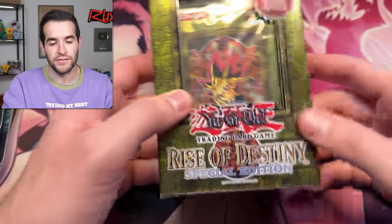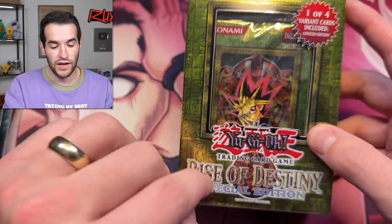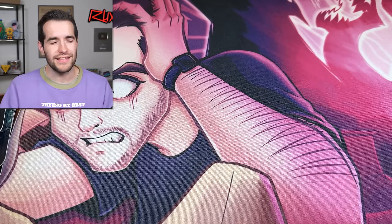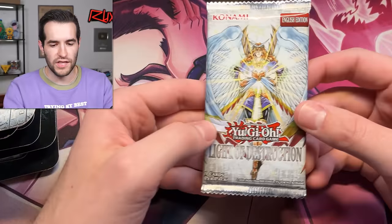I also included a first edition Rise of Destiny special edition, which can potentially have the Dark Magician Girl inside. That put us at 19 packs, which didn't feel right, so I grabbed five more cool packs — 24 total packs to open today. Very fun opening, I'm super excited, let's get to it!